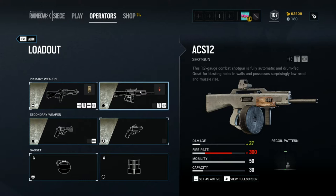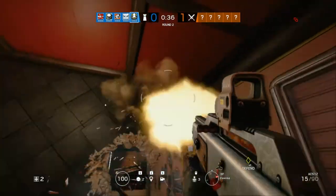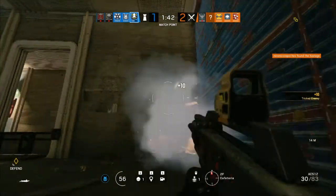The ACS12 is a little harder to use on larger maps, but it's definitely an interesting addition to the Rainbow Six Siege lineup — we haven't seen an automatic shotgun before. The damage is quite low, but you'll be shooting out a lot of pellets at once so you can down somebody a bit quicker. You basically have to be right on top of your enemy though. This wall gets absolutely destroyed even faster than my graphics card can process what's happening — absolutely hilarious.